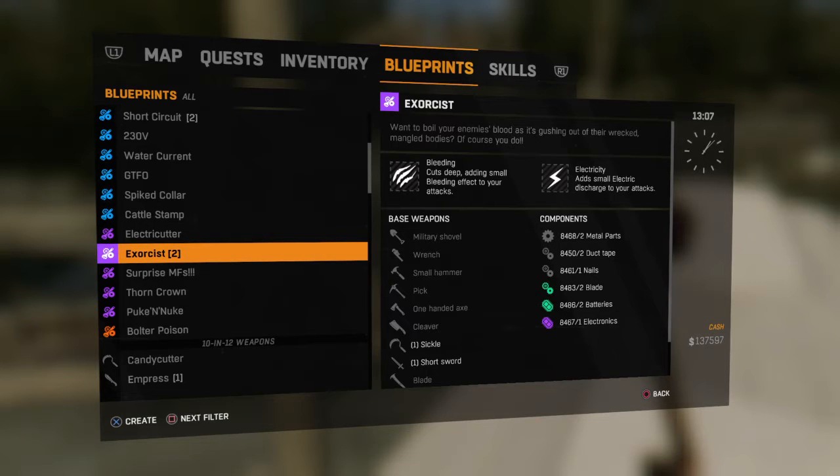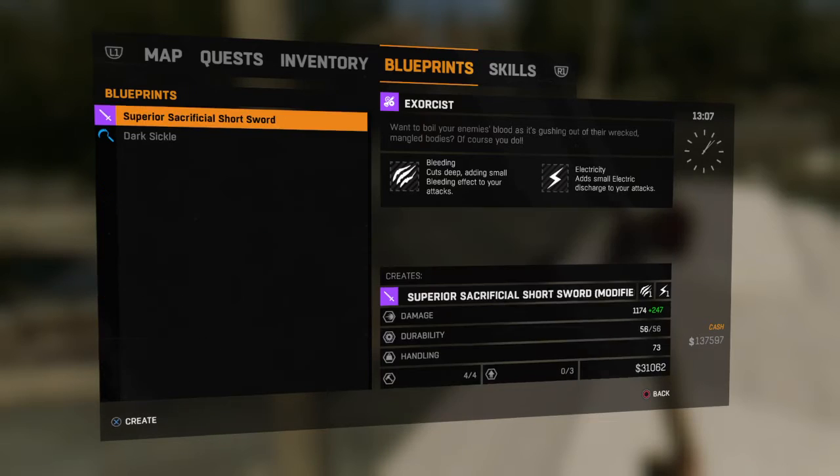Hi and welcome to the Dying Light One channel. In this section I'm going to be doing the weapon upgrade blueprint. It adds two types of additions to your attacks: bleeding cuts, adding a small bleed effect to your attacks, and electricity, adding a small electric discharge to your attacks. That's pretty good actually, isn't it?